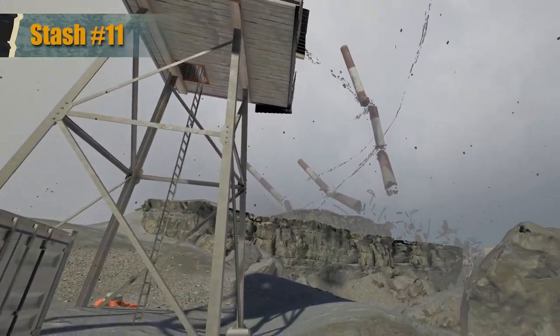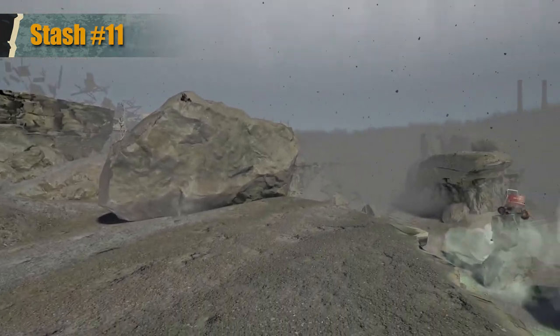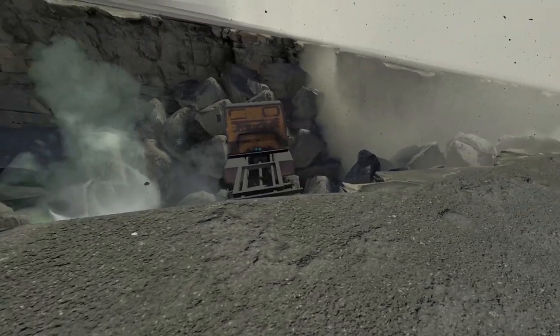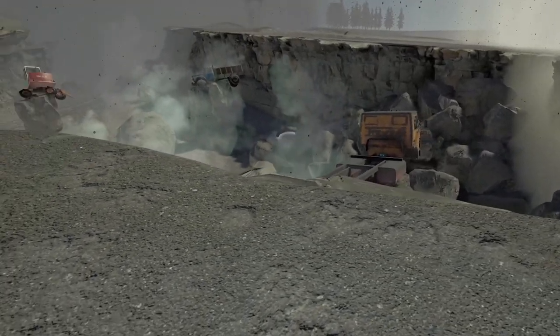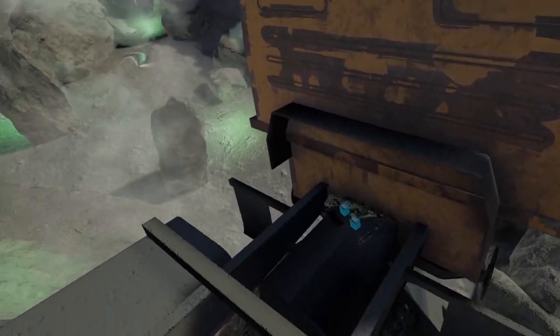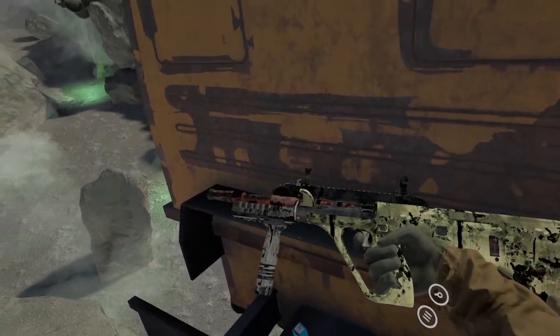Stash 11 is in the very northwest corner of the map, next to the sniper tower. It's on the back of the truck floating above the gas field. To get onto it, sprint at it from the cliff above. It'd probably take damage getting down from the truck, so it's a good idea to be healed up. After hopping down, you can either go through the gas anomalies or walk into the edge of the fog wall to be teleported somewhere else.